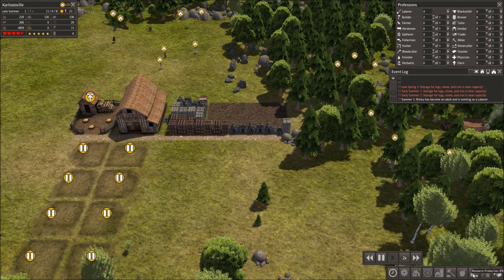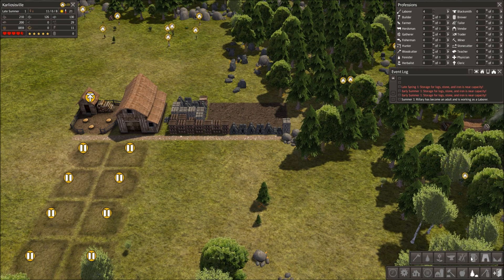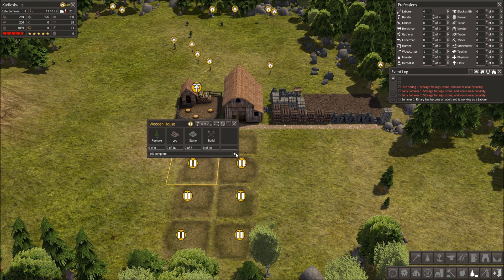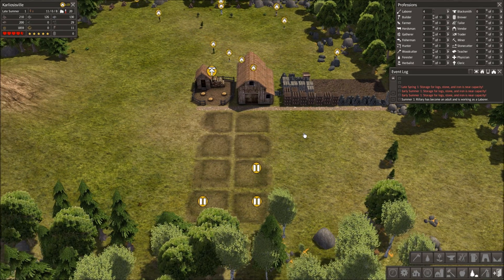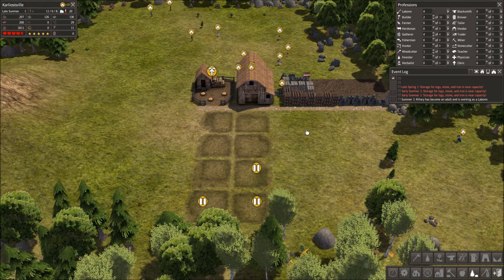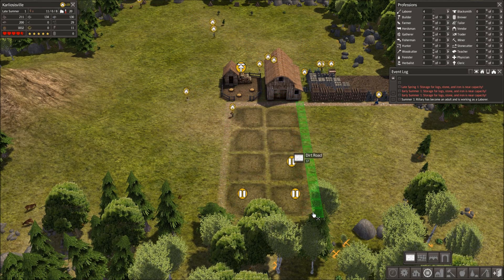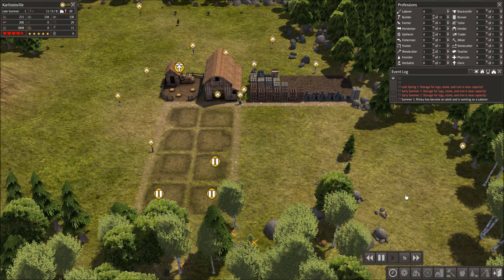Alright, let's slow us down again — it's already late summer. Is there anything else I'm going to really need right now before the first winter? Not really, just houses I think. So yeah, I'm going to make five houses because I'm pretty sure you start with five families. So it makes sense to make five houses. Get some roads down here, beautiful, and speed things back up again.